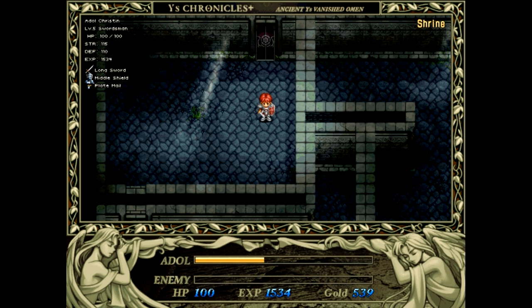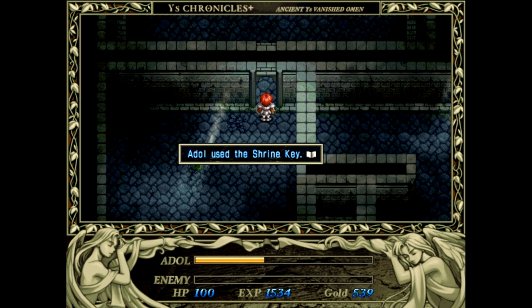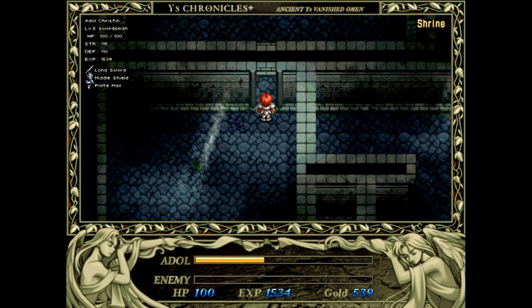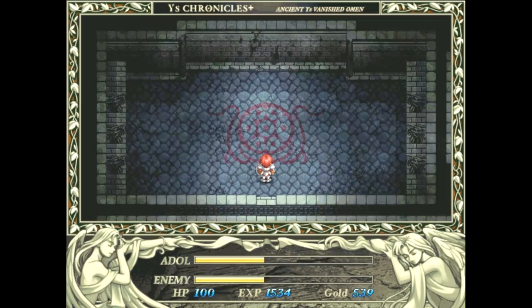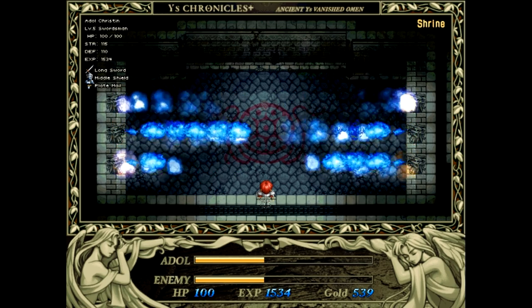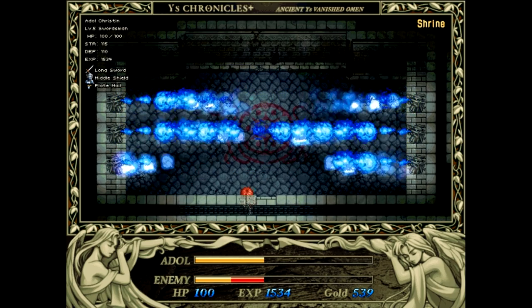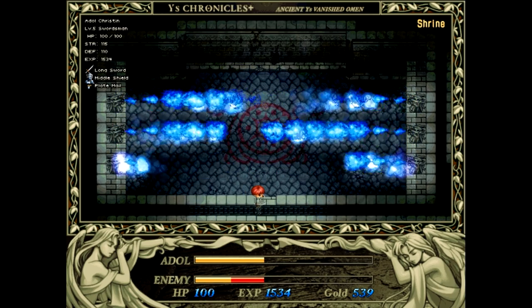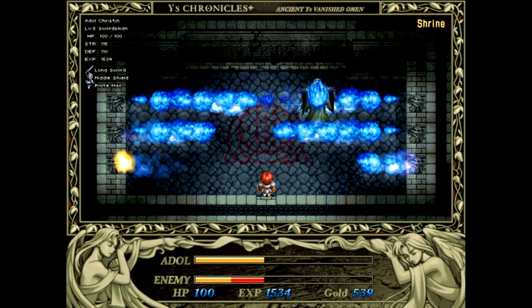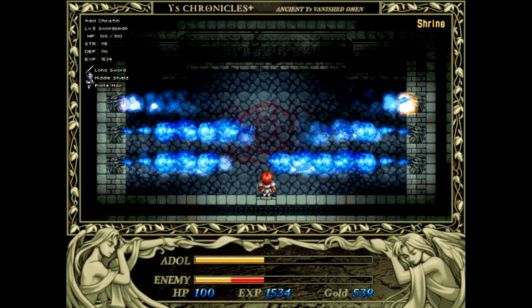And with that, it is time for us to encounter the first boss of the game, and the epic boss music for the first time. Use the shrine key to unlock the door. Let's do this. Okay, maybe going up to level five was a bad idea. I did not expect to knock half of his health off in one hit.